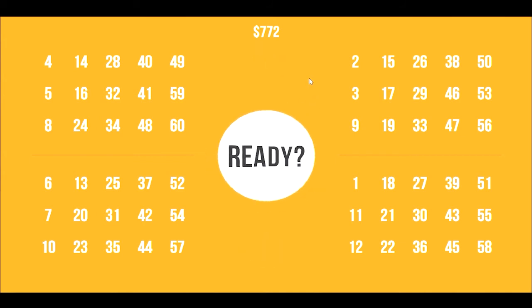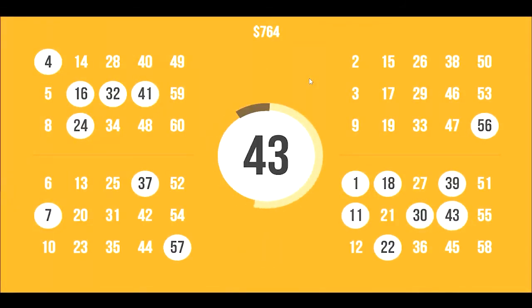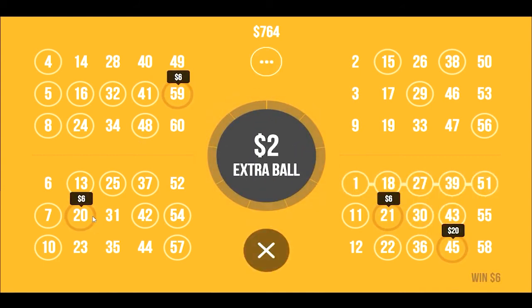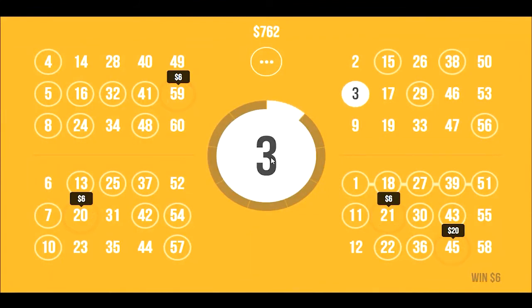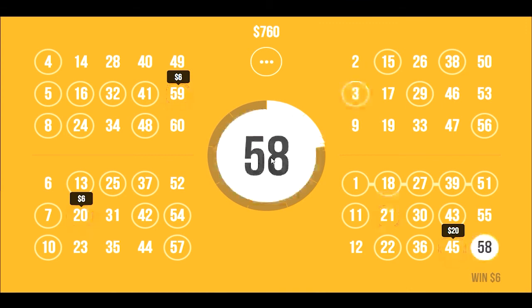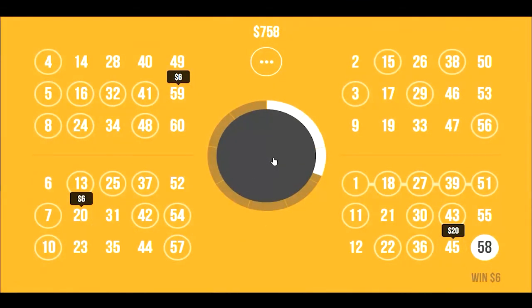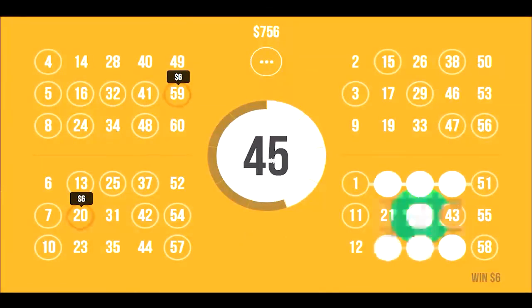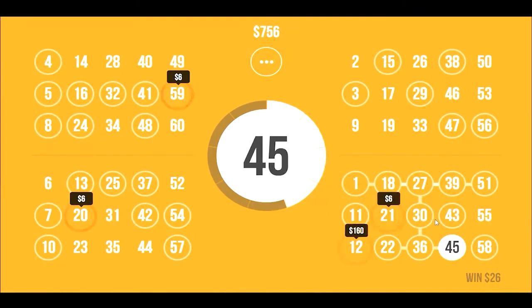Alright, let's go again. Got our 30 balls — 160 bucks right off the bat. We've got one, two, three, four possible combinations coming at us. If we get a 59, a 20, a 21, or a 45, let's get some extra balls. 3 is no good. 58 is no good. 47 is no good. We pull out 45 — ended up getting 20 bucks there. Now we still have the possibility to buy up to five more extra balls.